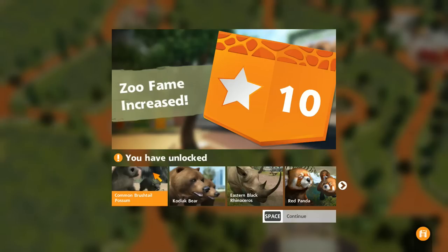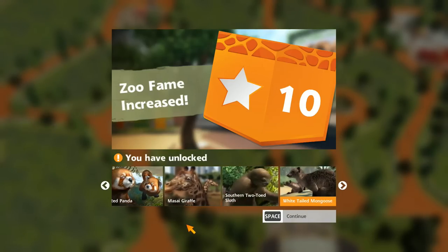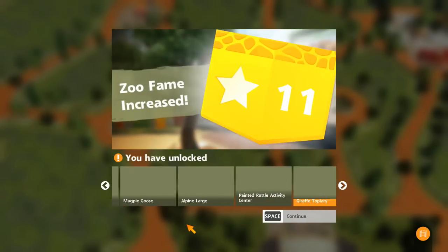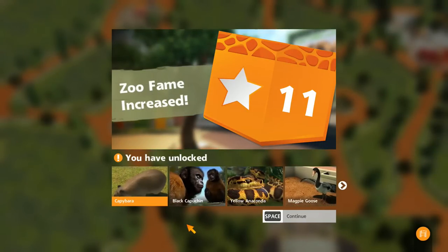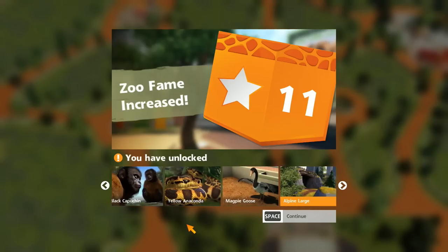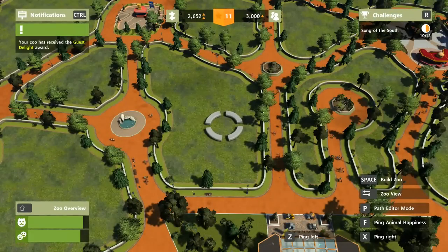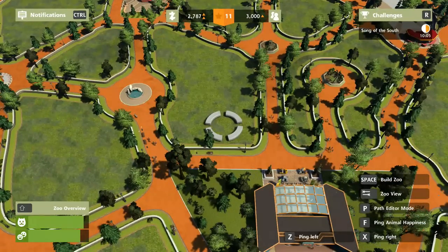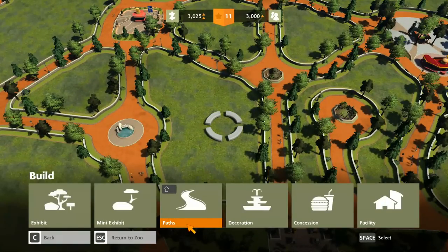There's our rank — look at the possums! Our little sloth mongoose. And rank 11 — we're flying up, folks. Capybaras and anacondas, magpie goose — good stuff. We need to get from 11 to 12 in the next 10 minutes. That is our goal. This is much better than I was doing last time.